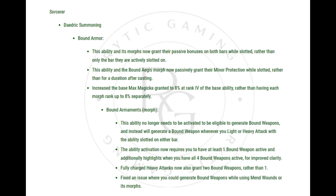Sorcerer — Daedric Summoning, Bound Armor: This ability and its morphs now grant their passive bonuses on both bars while slotted, rather than only the bar they are actively slotted on. This ability and the Bound Aegis morph now passively grant their Minor Protection while slotted, rather than for a duration after casting. Increased the base Max Magicka granted to 8% at rank 4 of the base ability, rather than having each morph rank up to 8% separately.